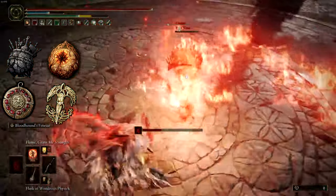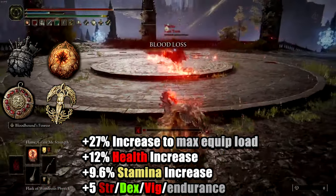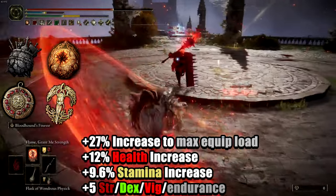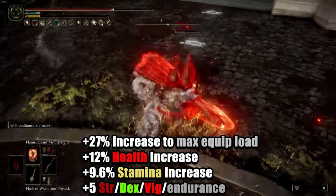This is the staple I use in my build, as it provides you the following stats: plus 27% increase to max equip load, plus 12% HP increase, plus 9.6% stamina increase, and plus 5 strength, dexterity, vigor, and endurance.